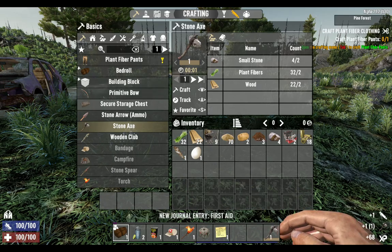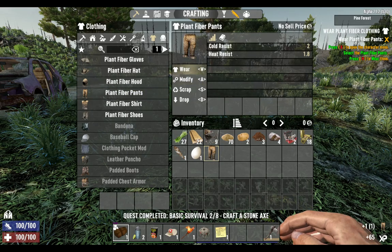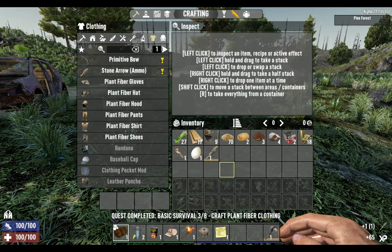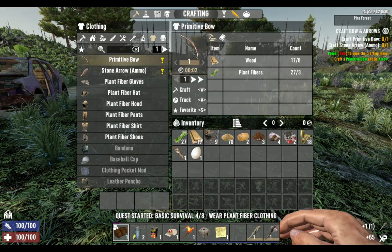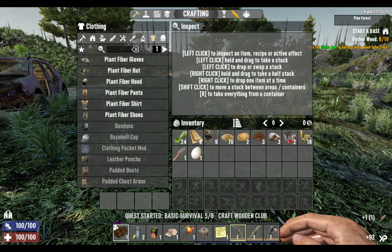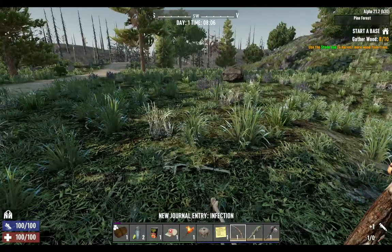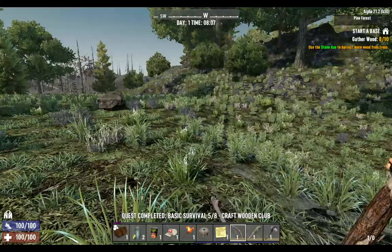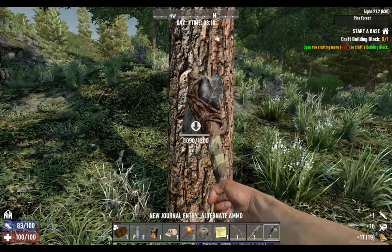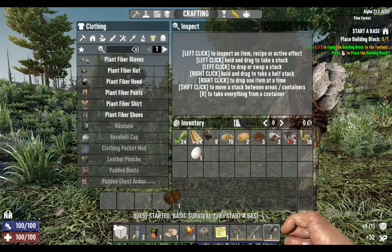Got that done - craft plant fiber pants, which in America is quite a normal thing to call them but we call them trousers. Craft a wooden club on the bar, it's going to be very useful to start with. Primitive bow - make an arrow, and then you can load your arrow. Now I need to gather wood, we've got an axe so it's a bit easier, no more punching bushes - we can just chop a tree.